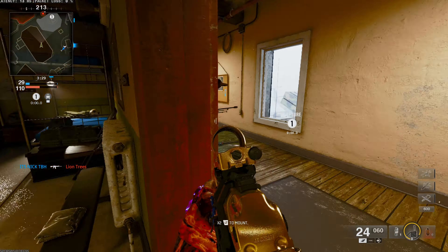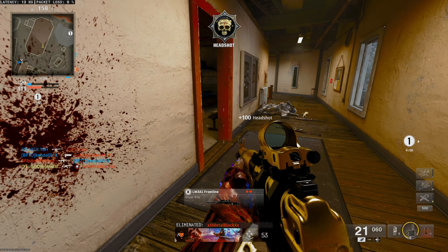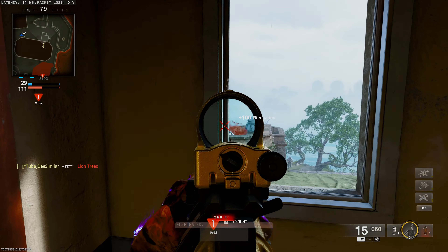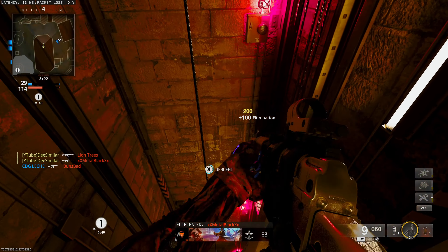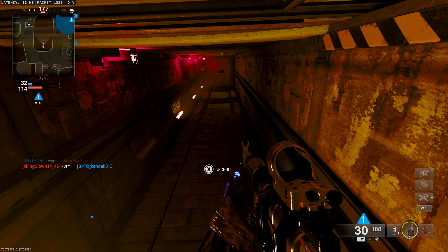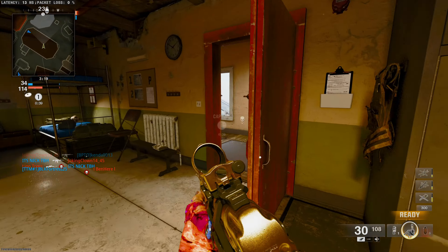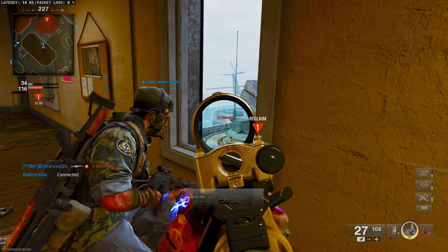Yo, welcome to the channel. My name's DeSimler. In Black Ops 6, I found the tactical grenades to be extremely underwhelming, specifically the traditional tacticals like the flashbang. So I wanted to break down how the flashbang grenade actually works and share some tips on how you can counter it without any perks or equipment.